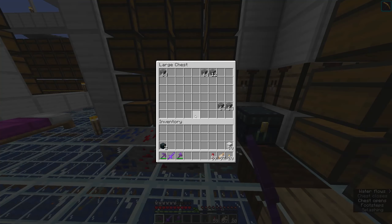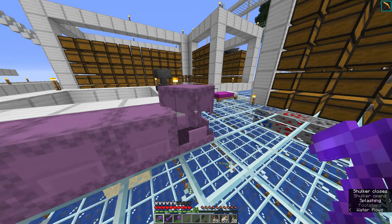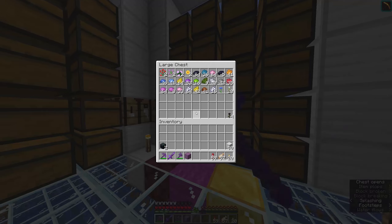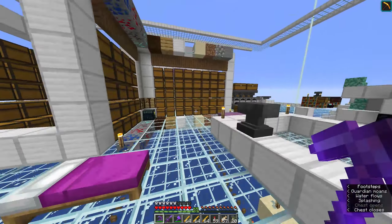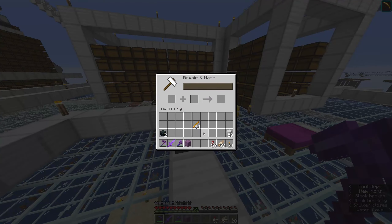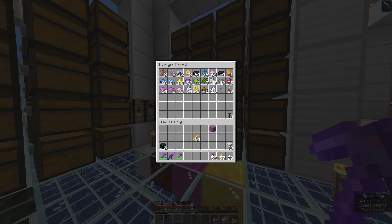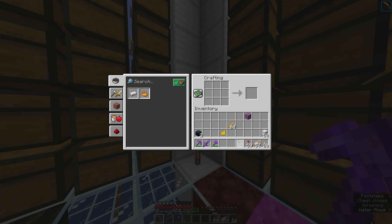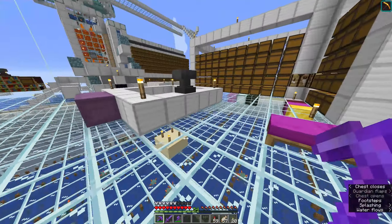Ores. And then we have coal, which is going to be a separate one - which is obviously going to be black. A shulker box of blaze rods, because I use those in furnaces all the time. So that's fuel, but I'll just call it blaze rods for now - maybe I'll rename it to fuel later if I start using different fuel. And I think yellow dye is fine for that. I'd love to use orange, but I've already used orange, so going with yellow instead.